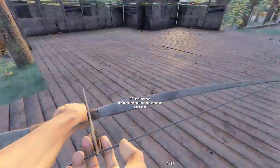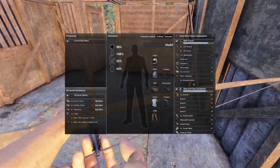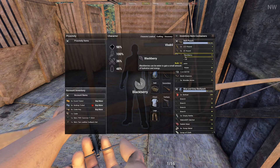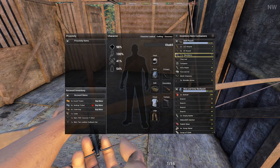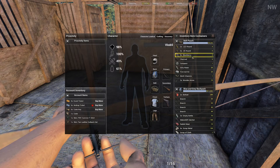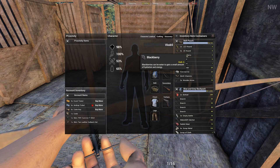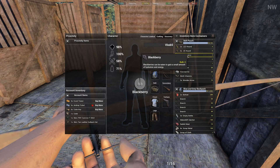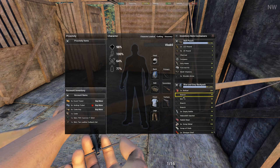Also, did you take the charcoal? No, I took it. Okay. Let's go with these berries first. Do you have a hatchet? Yeah, I do have an axe. Alright, we'll cut some wood then.